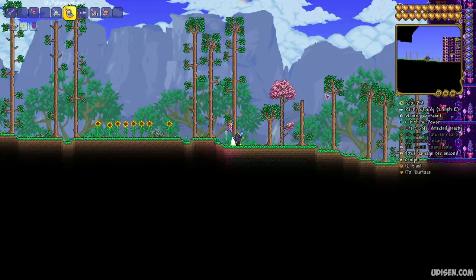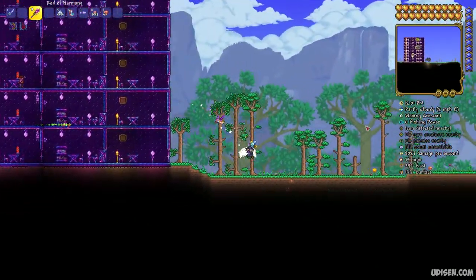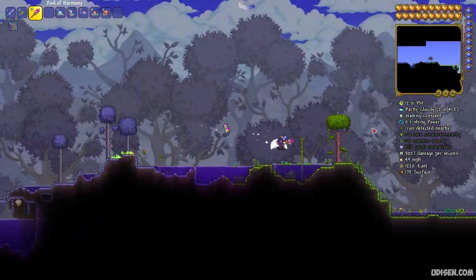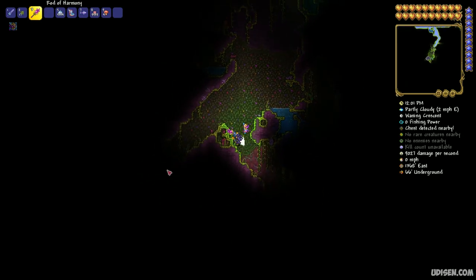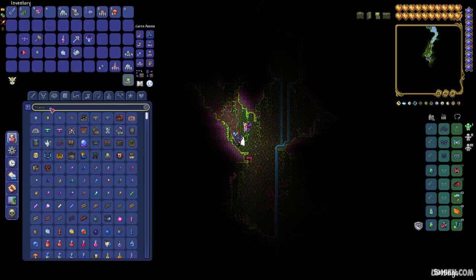After killing the Wall of Flesh boss, explore the underground cave system in any biome you like — plains, icy biome, or desert biome — and open the different chests you find in the caves. These are normal chests, not in structures, just in the normal cave system.